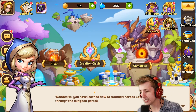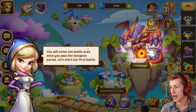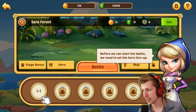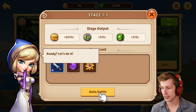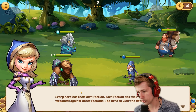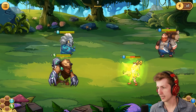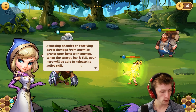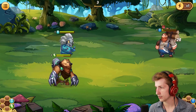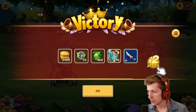You've learned how to summon heroes. Let's now have an adventure through the dungeon portal — you will enter the battle arena once you pass the dungeon portal. Before we can start the battle we need to set the hero lineup. Let's do it — auto battle! Every hero has their own faction; each faction has their strengths and weaknesses against other factions. Oh my god, these guys don't stand a chance! Enemies are receiving direct damage. That guy is out of here — get him! He's out of here, get out of my face son!